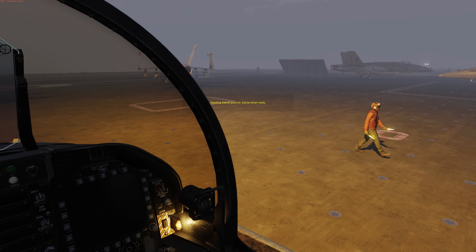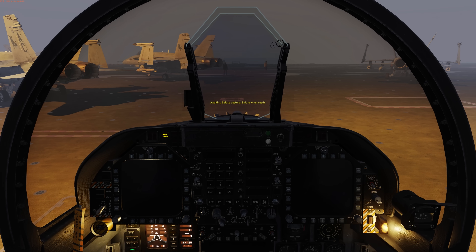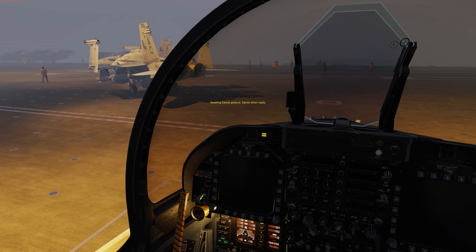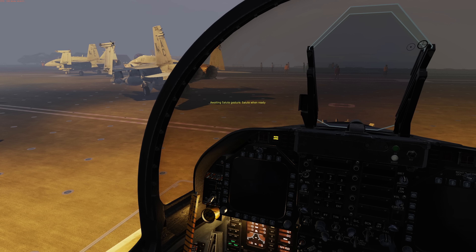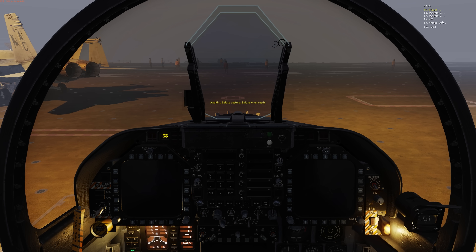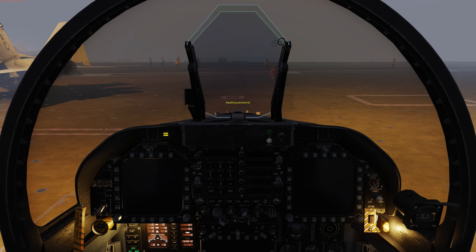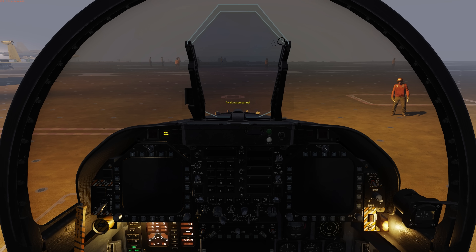In the center of the screen in yellow we have an awaiting salute gesture, salute and ready message. This indicates that we need to contact the deck crew to let them know we're ready to start the aircraft. We've changed how wheel chocks work on the supercarrier — they will now only be removed once taxi clearance has been given. To start the new deck crew launch procedures we need to alert them by selecting the salute command in the ground crew radio menu, or by pressing left control plus left shift plus left alt plus S. You may wish to bind these to a much simpler key command.